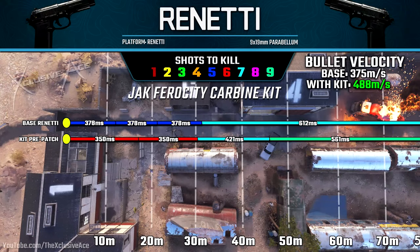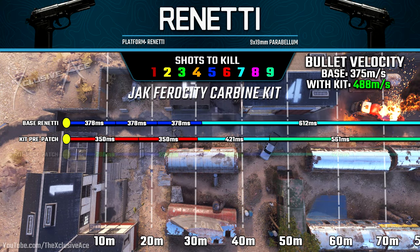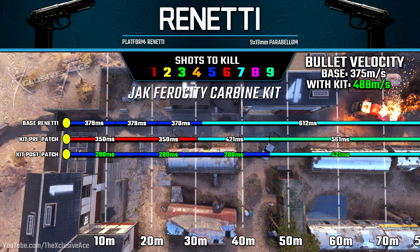On top of that, when comparing pre-patch versus post-patch ranges and time to kill values, we maintain the range boost that normally comes with the kit. So we've got much better range values than the base Renetti, but the same damage values as the base Renetti. This means with a five shot kill, we're killing in just 280 milliseconds, which is a ridiculously fast time to kill at 30 plus meters — even for an assault rifle.